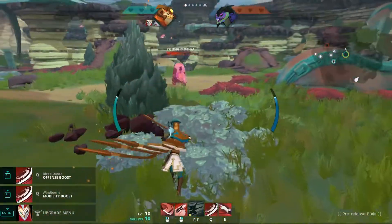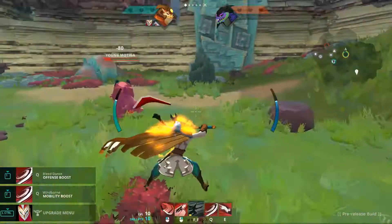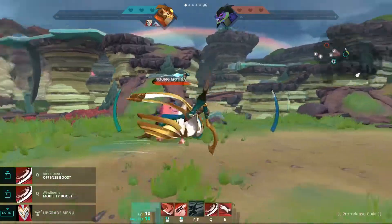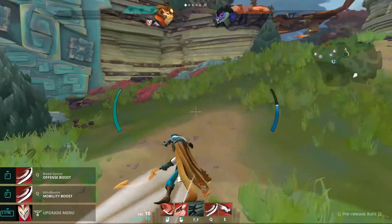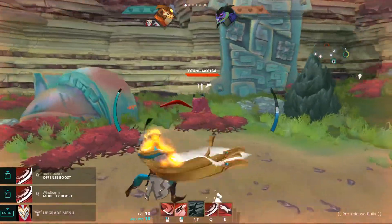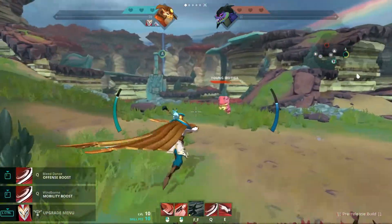Melee heroes also gain the ability to do a jump attack, which, if you land it, applies cripple. It also does extra damage — about 40% extra — which is a great ability if you need to land a quick burst to finish somebody off.